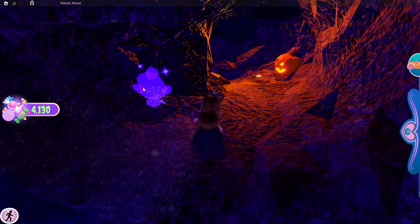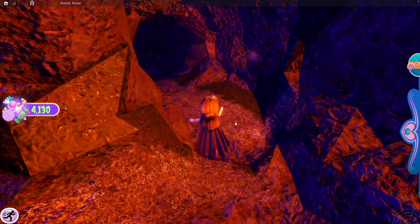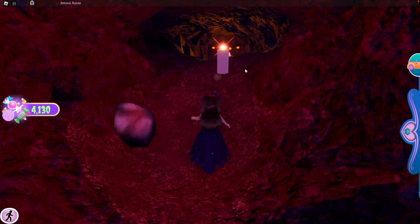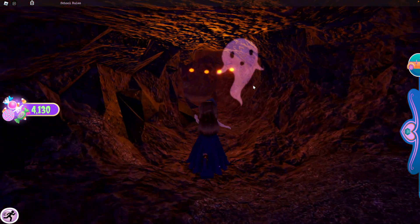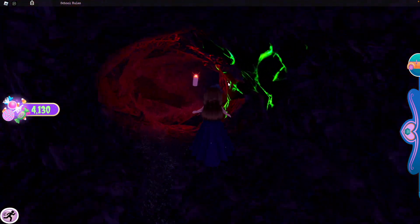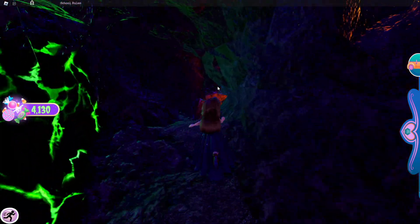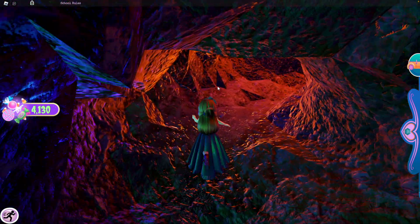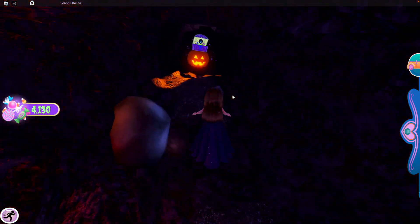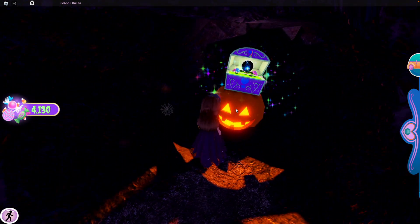Once you've dropped down that hole, you'll see another crystal and another pumpkin. Go the way with the pumpkin and keep following, past the candle, past the pumpkin lanterns. Keep going past another candle, just keep following the path, and it's going to turn orange. Follow this other candle and we've reached the chest.